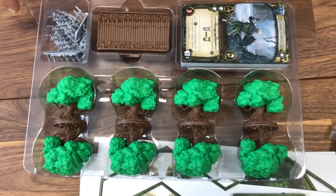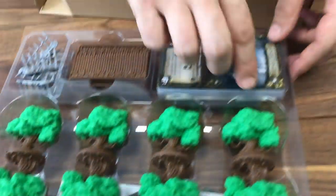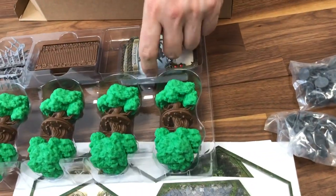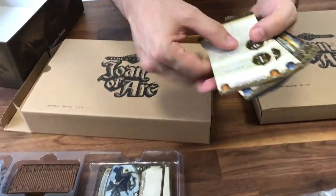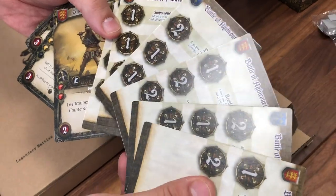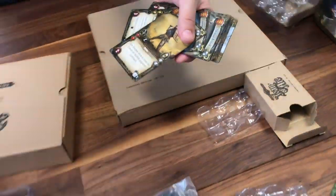Here you have new trees, new palisades, new stakes. And of course the new cards — unique cards that come with this. You have the intrigue cards, Battle of Formigny, Battle of Agincourt, Battle of Poitiers in French and in English.